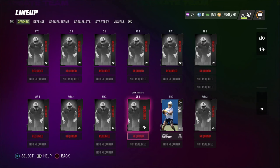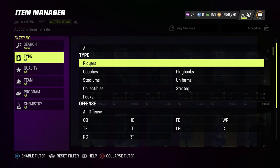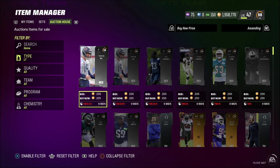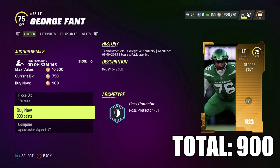I do want to spend more coins on the quarterback and wide receiver one. I'm going to be keeping track of coins in the bottom right corner — or maybe top left, you'll see when the video drops. Let's build the offensive line. I'm looking to solidify a nice left tackle for under a thousand coins. George Fant, 75 overall, is going for 900 coins — let's snag him up.